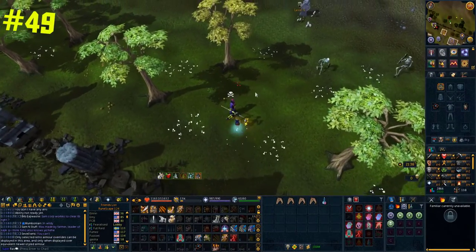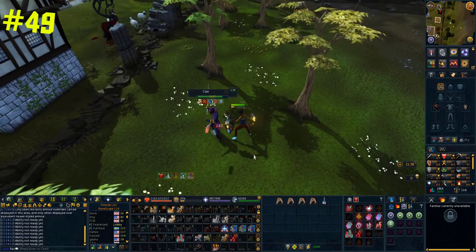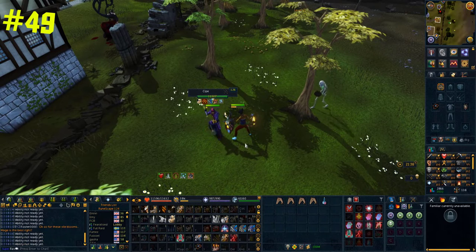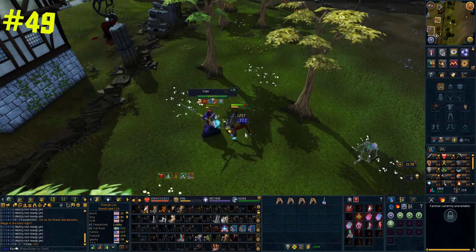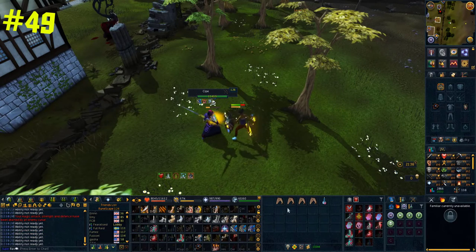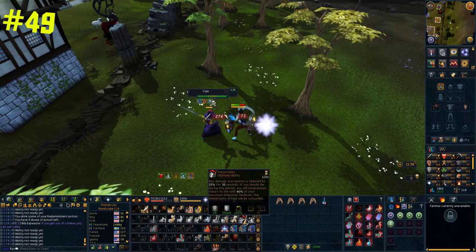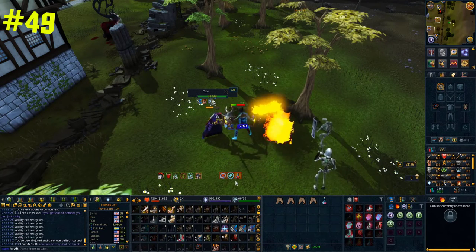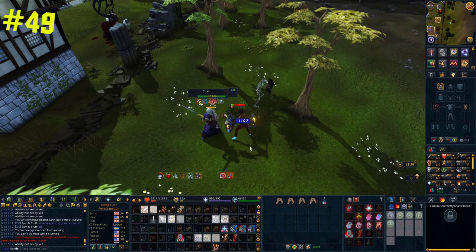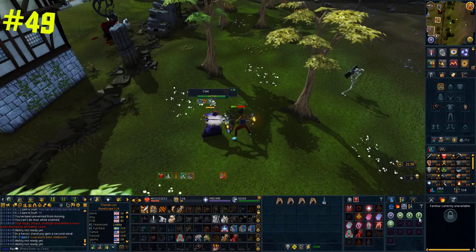Speaking of surviving in the wilderness: if you've been teleblock-ed you won't be able to teleport, but if you build to 100% adrenaline and use the immortality ability and then die — not only will you be brought back to life, but the teleblock will have cleared and you'll be free to teleport. This is pretty overpowered at the moment, and it gets even better if you bring an adrenaline potion, meaning you only need 75% adrenaline before you adrenaline-pop and then use immortality.